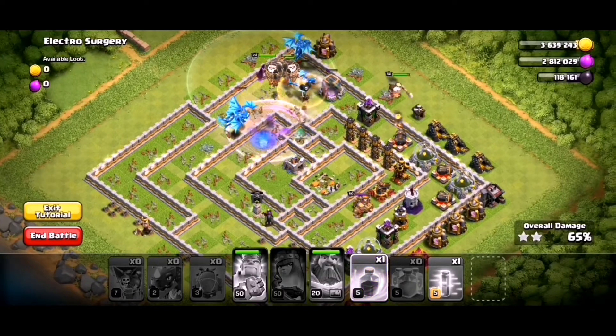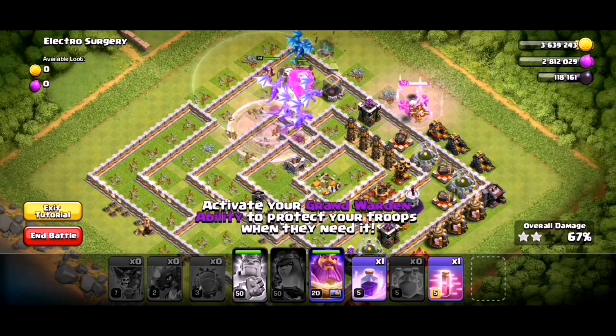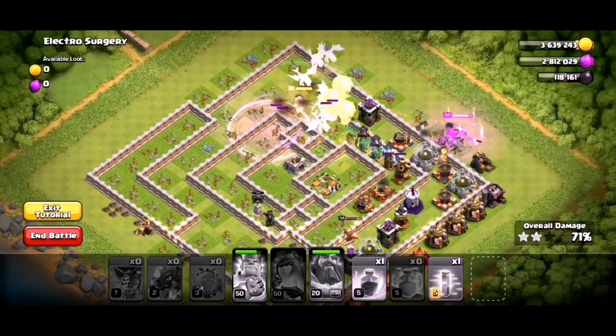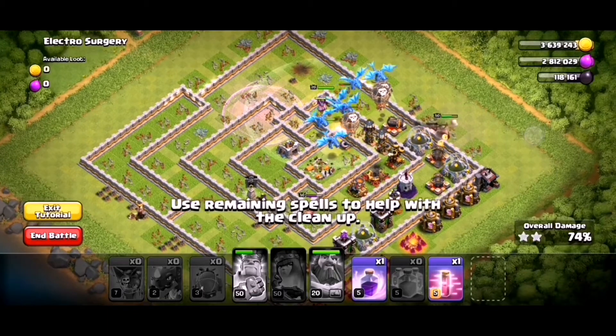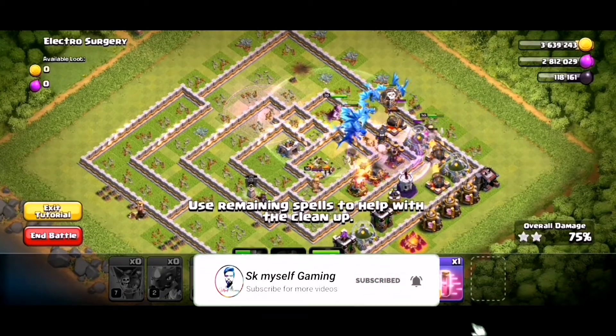Now we use the center. Now we have the king. We have a rage spell and an archer spell. We can use the archer spell — if we use the archer spell, we can clear the attack.